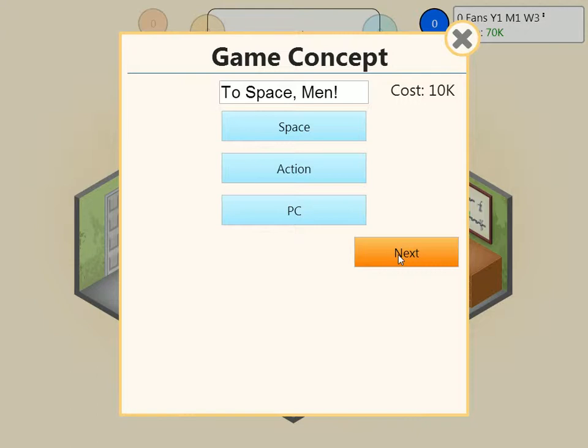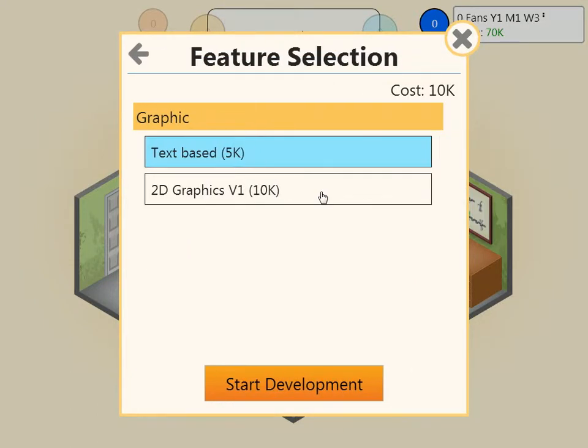Just Space Men Begins. Here are the graphics settings. Tech space is the base you can get. Right now we only have 2D graphics because we just started.